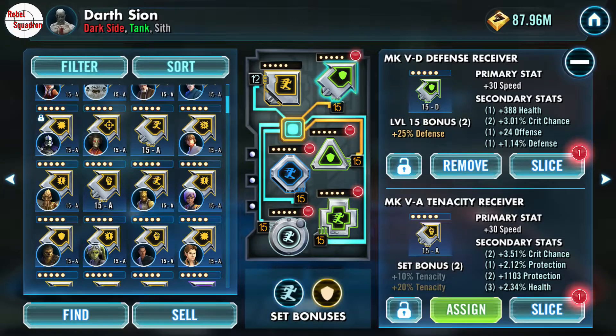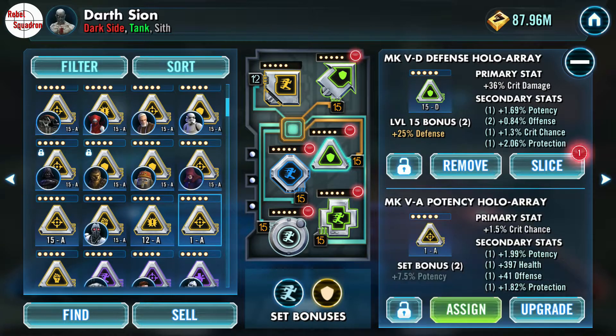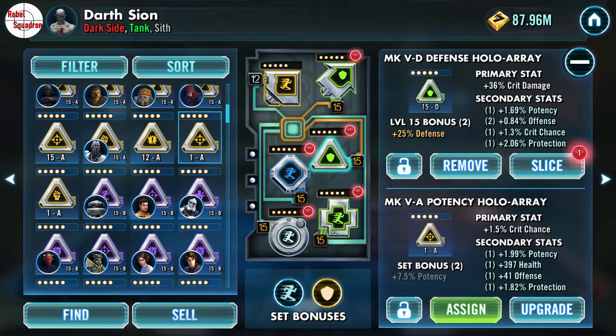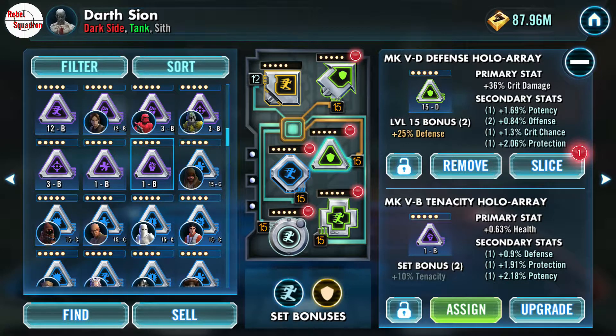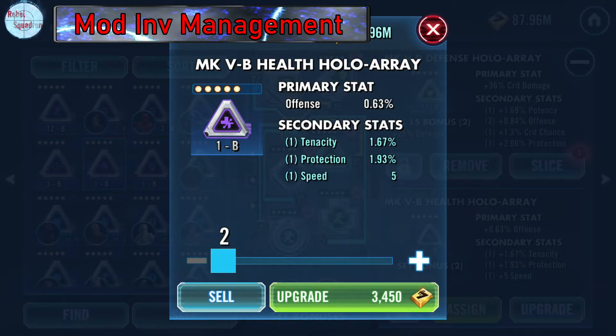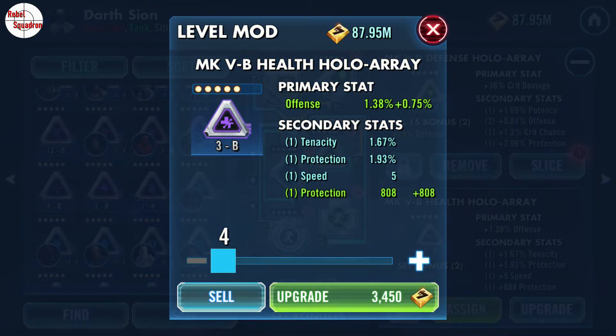So, let's take this purple here — mark five tier B — and bring it up to three just to reveal that last stat. Now you can see that it has speed on it. You don't want to stop here, and here's why: if you leave it at this level when you're filtering for speed on the secondary stat...